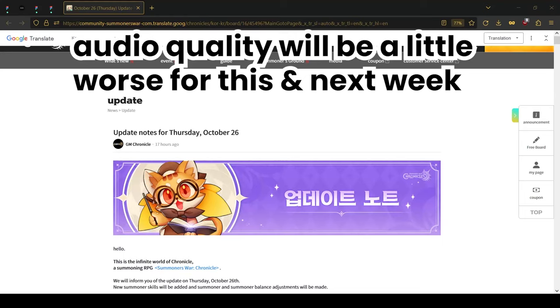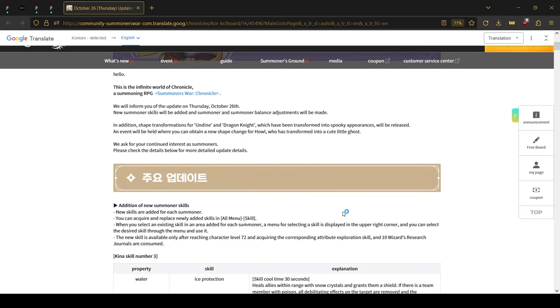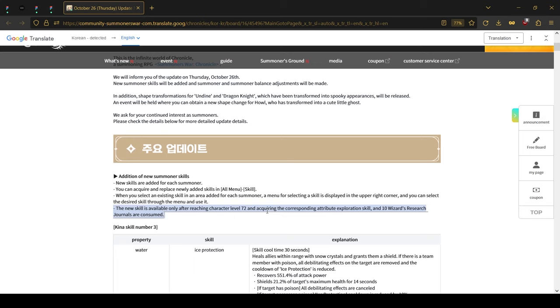Okay, so Korean patch and we'll try to cover it real quickly. First of all, starting with the new summoner skills — one skill was added to some of the elements, and these skills are available at level 72.